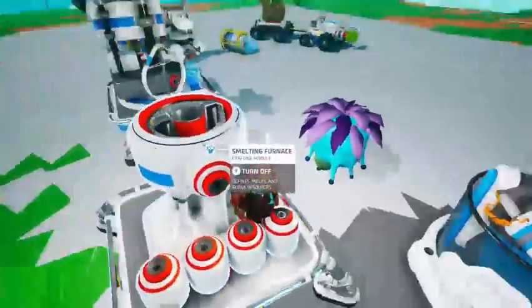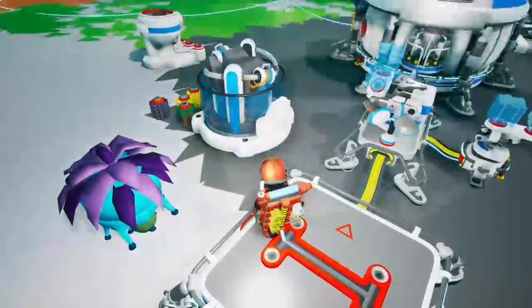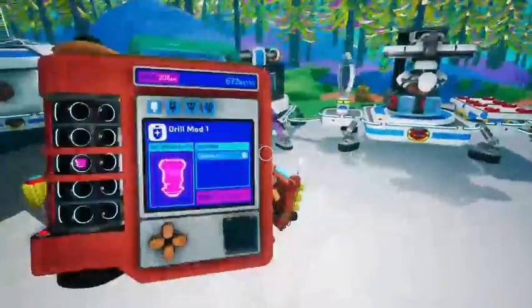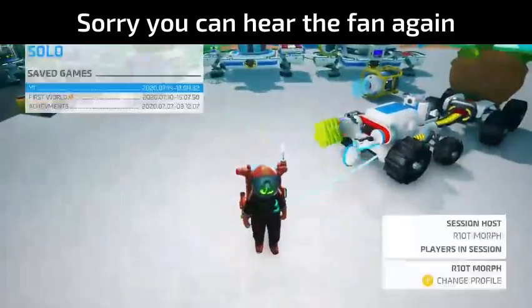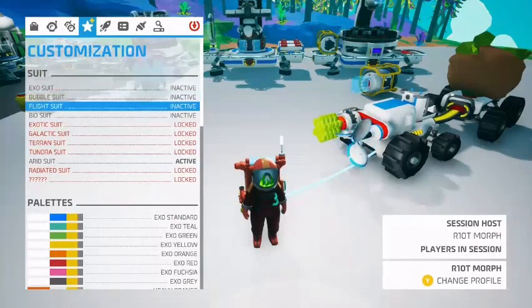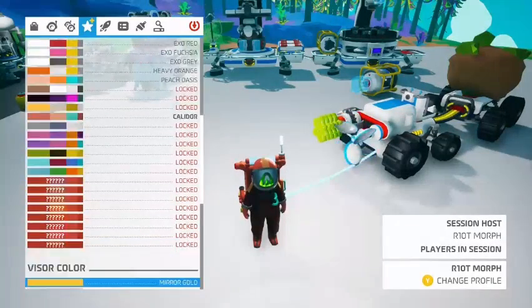We needed to smelt something so we took off the research chamber. I'm going to take this off and put that there and get that researching. I did actually change my astronaut suit — I'm now wearing the arid suit.